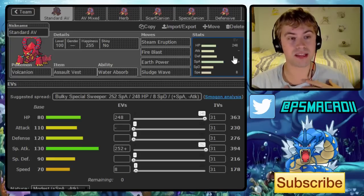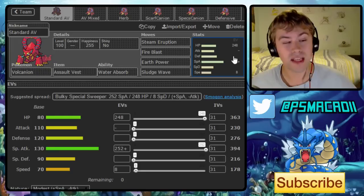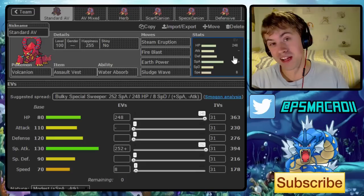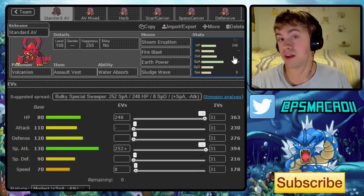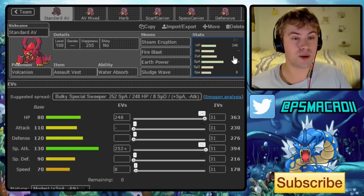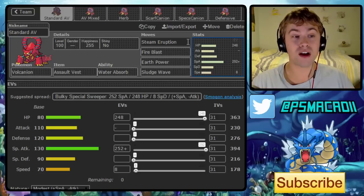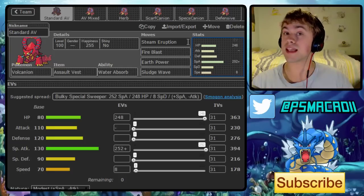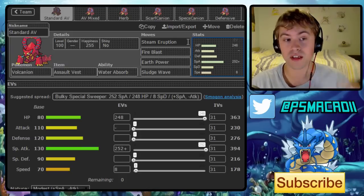There are quite a few different roles this guy could fit, and as you can see I've got 6 sets here, all of which I think are legitimate in the current OU metagame. The first one is what I believe will be the standard Assault Vest set. Assault Vest patches up its slightly lower special defense, and the 80/120 defense is actually really solid even without any defense investment. You've still got 248 HP, so you'll be taking physical hits really well and special hits incredibly well. With 130 special attack on a modest nature, you're going to be hitting incredibly hard. The moveset I'd go for is Steam Eruption — you're absolutely mad not to run it — Fire Blast for hard-hitting power, and Earth Power, which is pretty much the only move that lets you hit opposing Volcanions on the switch.